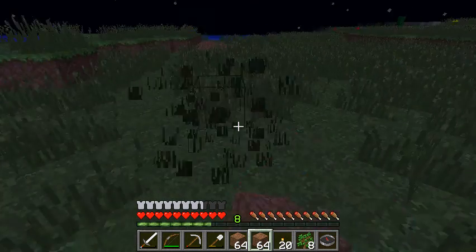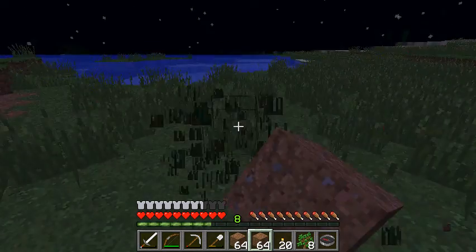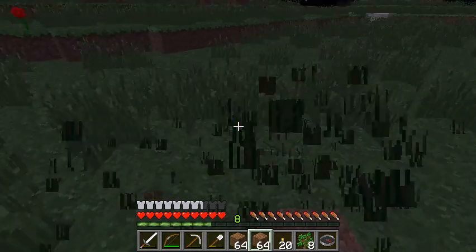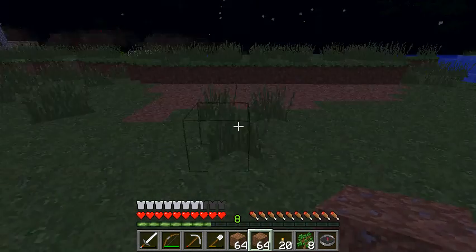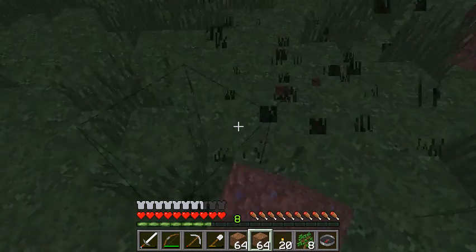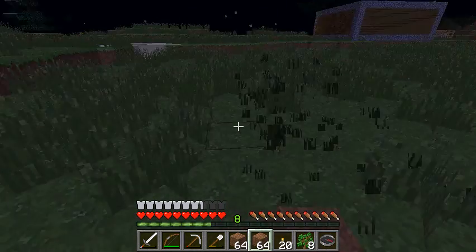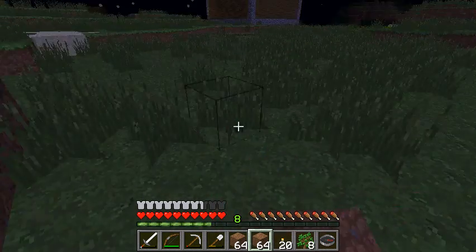I wish I could get rid of this stupid grass — so much clicking, and a lot of seeds. There should be like a lawnmower in Minecraft that just mows down all the grass. That'd actually be a really cool mod — a lawnmower mod. Because when you go into annoying plains like this with all these stupid pieces of grass, it'd actually be really nice to get rid of them in one swoop. For any of you mod makers out there, I may have just given you a brilliant idea. Or a stupid one — you guys decide.